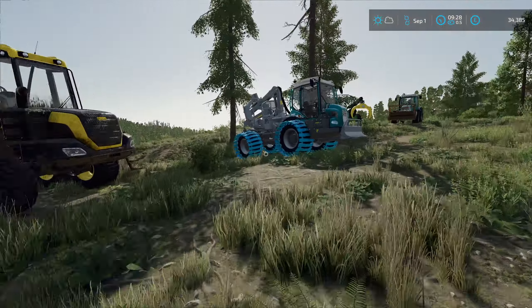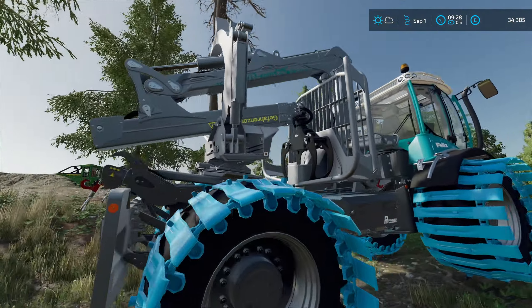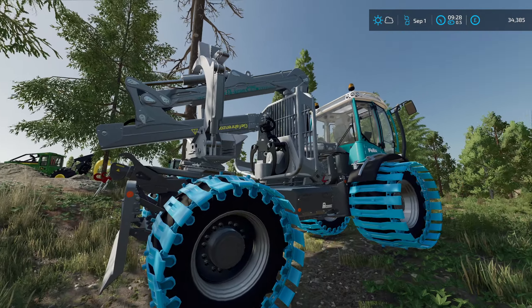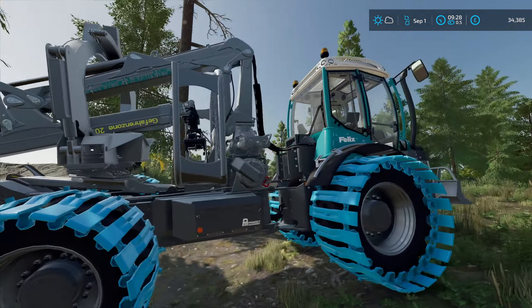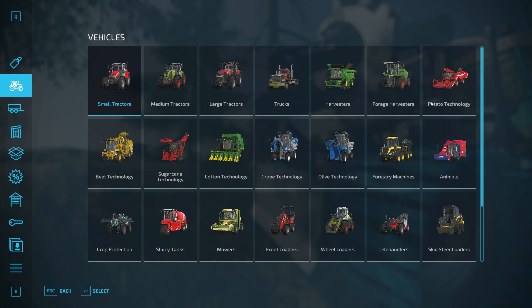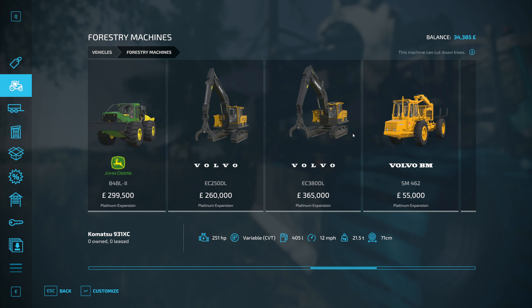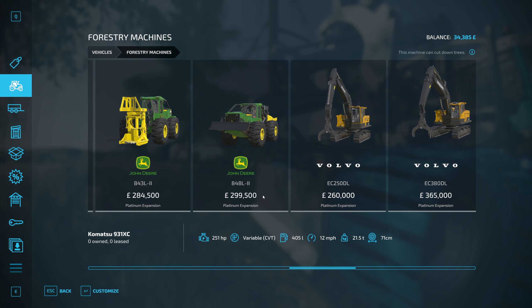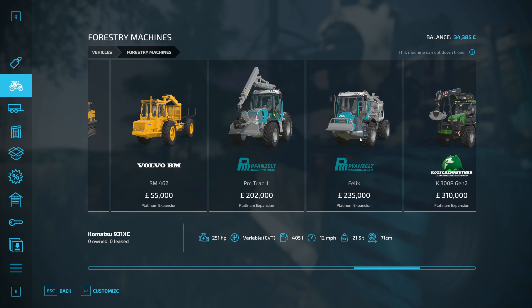I've done like one line of trees up the hill. And we still also need to use this from the Platinum Expansion as well. It's got a grab on it to hold the logs and then a grab to pick the logs up. I probably wouldn't actually use this, to be fair. Was it cheaper than what the John Deere one was? Let's look — that's 235k and that's 300k.